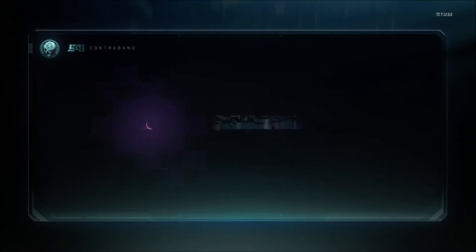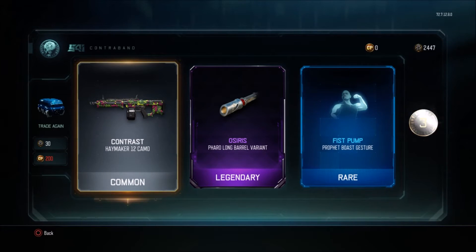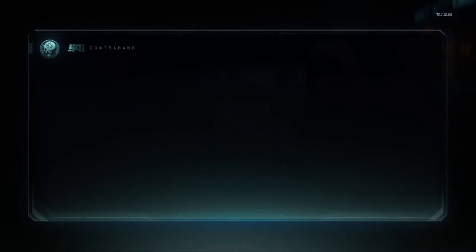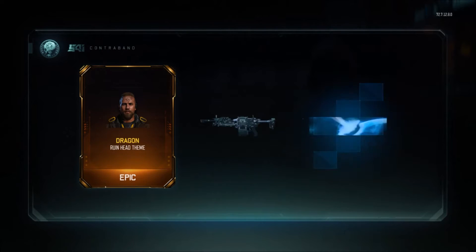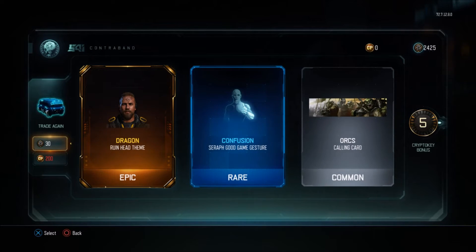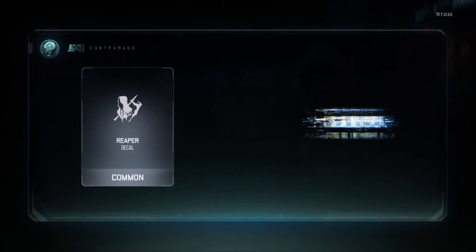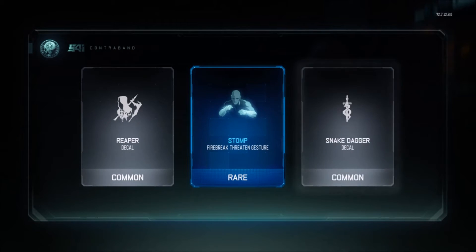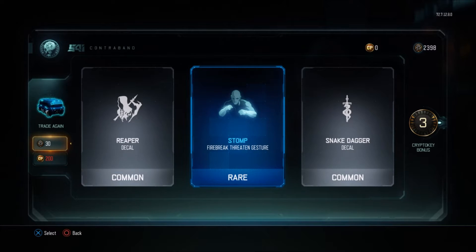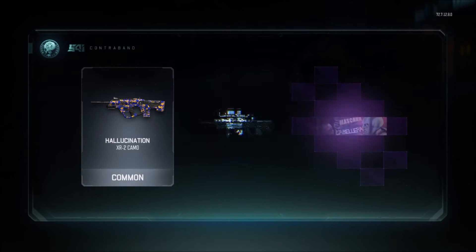Let's open up a rare supply drop and see what we get. I'm really hoping I get the new weapons and DLC stuff because they did add new DLC weapons into the game. They also added new gear for the specialists. I'm really itching to get that. I swear I could have gotten that dragon gear for the Ruin so many times. This is obviously the worst thing to see — two commons and one rare. That's like the worst thing ever when opening a supply drop for 30 crypto keys.